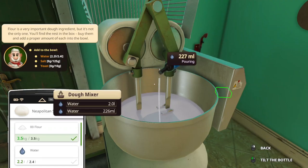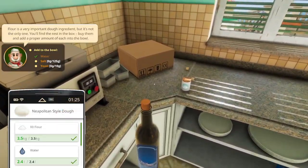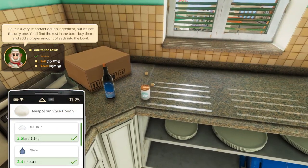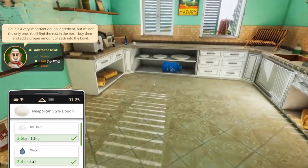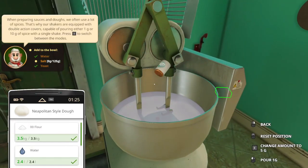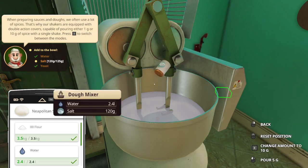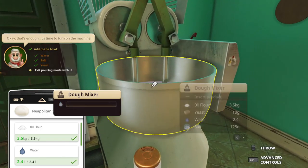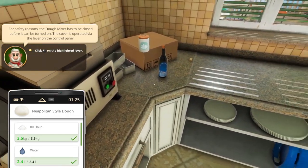Which is 400 ml — there's a little bit too much, but I think we're fine. Yeast, 10 grams. And salt, 125. We have a basket over there but we're not using it. We can change the amount, and that's very important. Pour 10, and then pour 5. There we go. Exit — it saves. Now we need to close the lever and begin work.